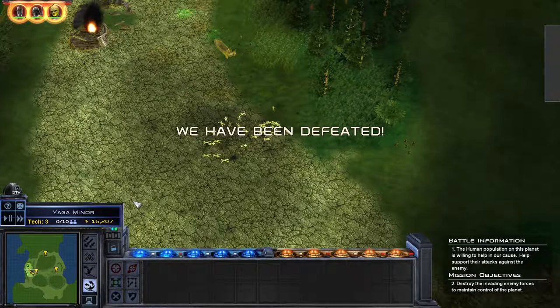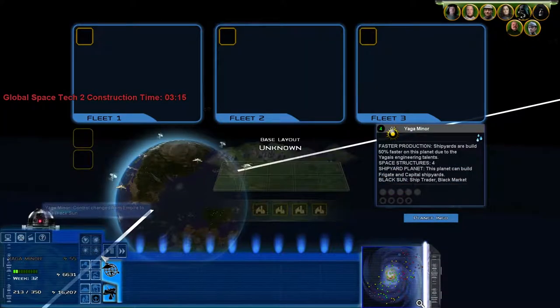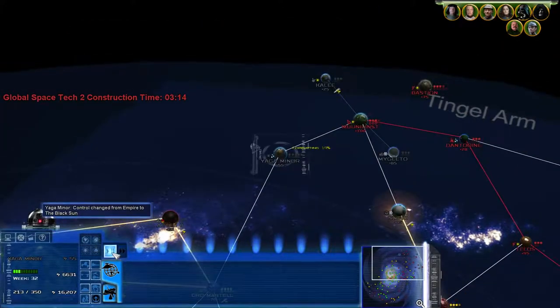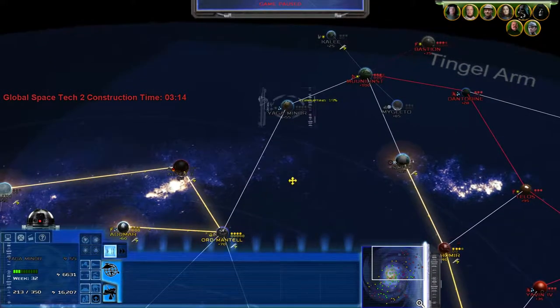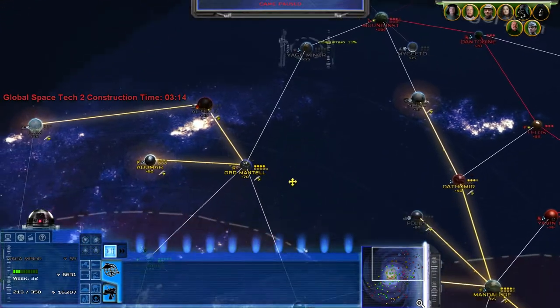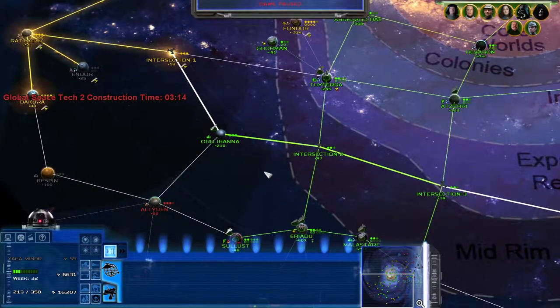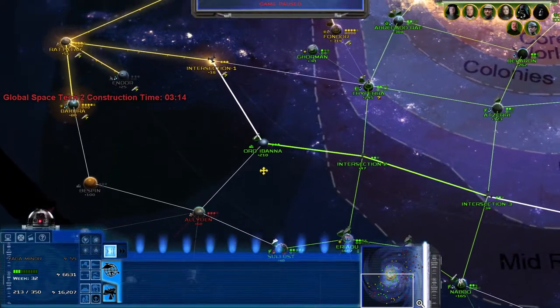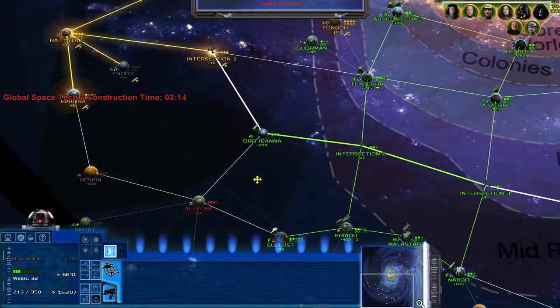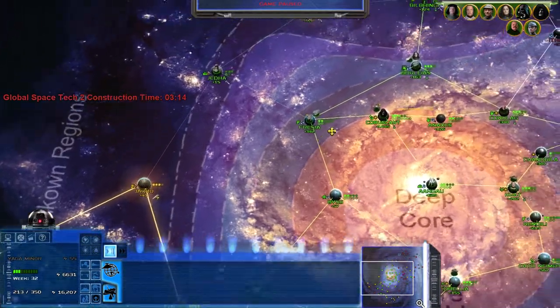I feel like the Black Sun in this mod are just way too strong, honestly. Because most of the time you're fighting the Black Sun rather than the Rebels - or if you're playing as the Rebels, vice versa, you're not really fighting the Empire. I really think the Black Sun need a nerf - like a major one.